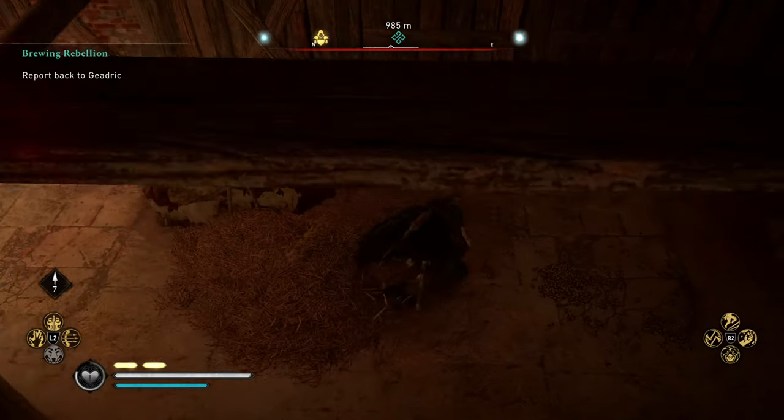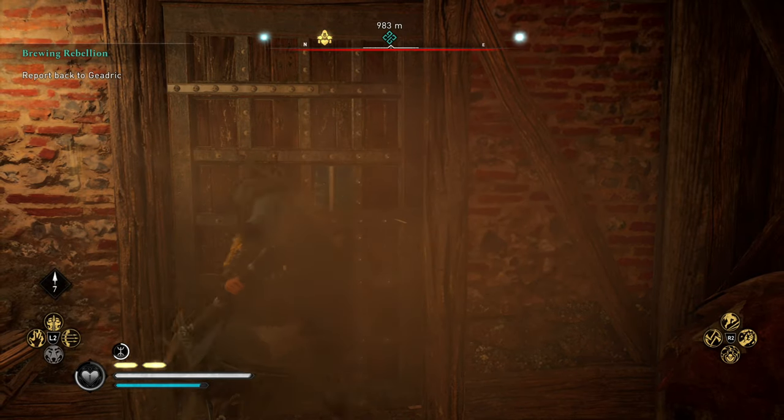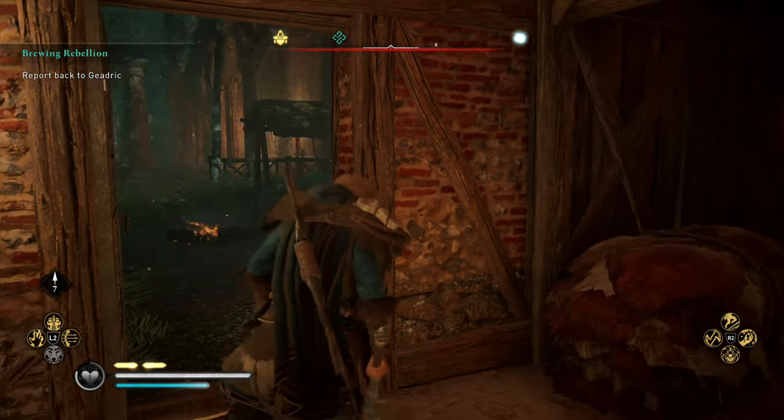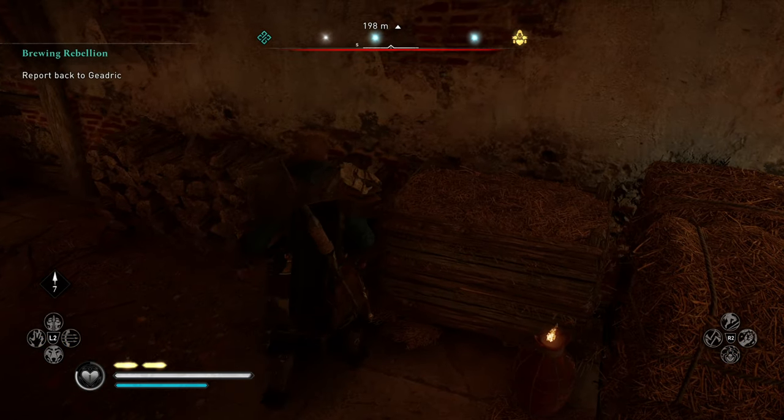Everything's going to make sense here in a second as we go down and smash the barred door that'll now give us access to it, or more importantly, make us able to leave it, because these are the exploding containers right over here that we're going to use to be able to explode that wall.